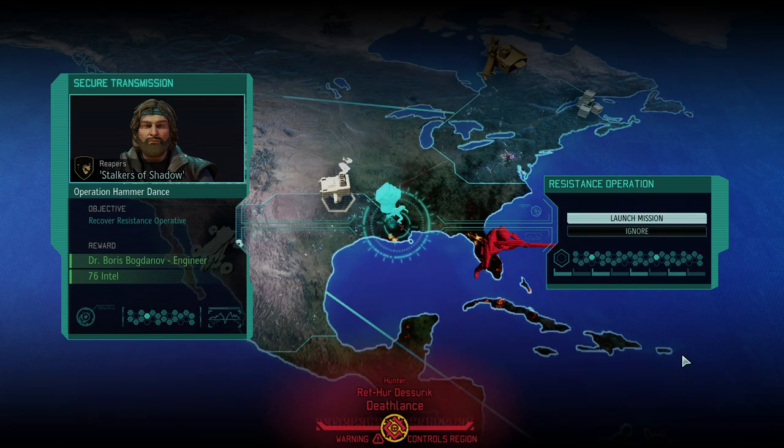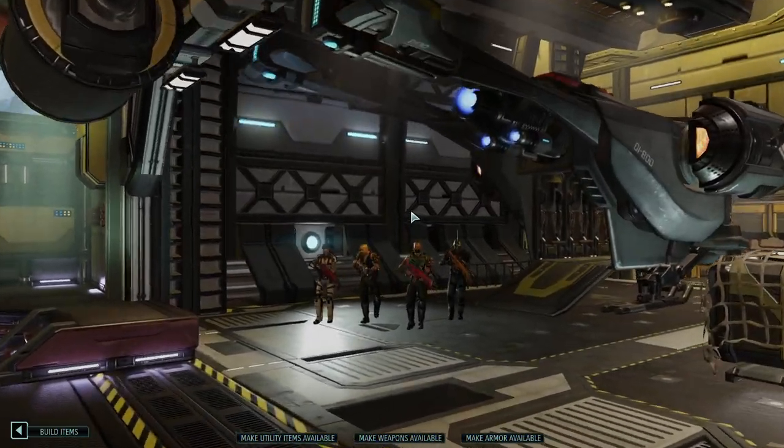Hello and welcome back to another episode of XCOM 2 War of the Chosen. My name is Saikon and today we're continuing the Rocky Balboa run, where I'm trying to beat the game on the hardest difficulty with only rookies. Time to free Boris Bogdanov, our engineer, in Operation Hammer Dance. When I read the name I was thinking about MC Hammer — stop, hammer time — and then he was doing the hammer dance.